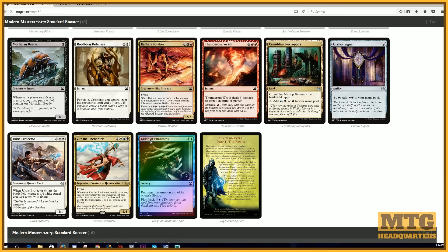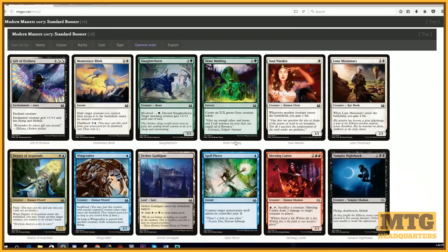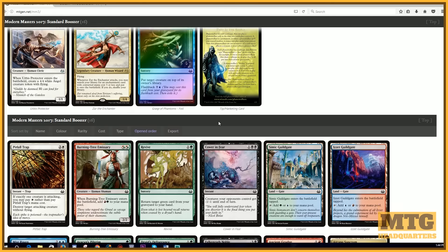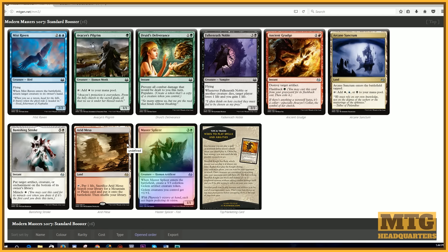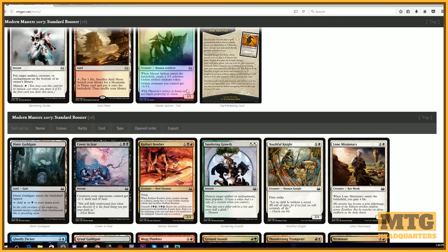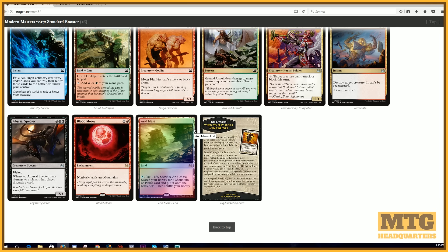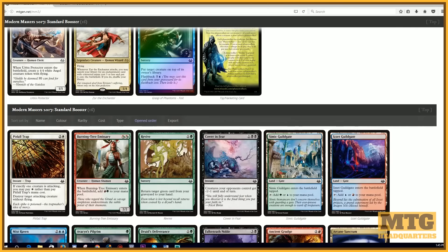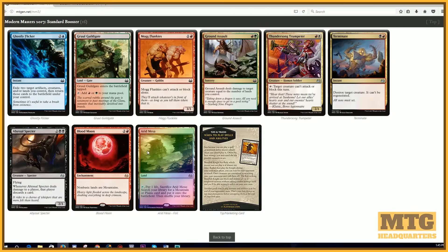Let's see what else we got here — Zur the Enchanter. This is kind of a bummer: all of our rares are multicolored. Is Zur the same colors as Stoic Angel? No, well two-thirds of the same colors. We might be playing some four or five color given this pool. Another Burning-Tree Emissary, an Arid Mesa — that will be helpful in our multicolor pool. And we got Terminate, a foil Arid Mesa, and a Blood Moon. Holy cats! If this was real I would be dancing. That's like a hundred dollar pack right there.